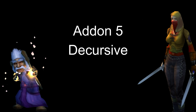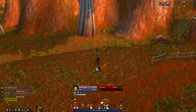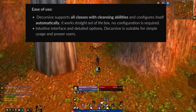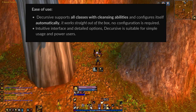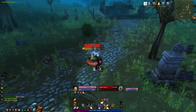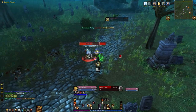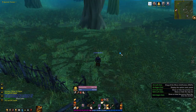Add-on number 5: Decursive. Decursive is great because it's so effective and simple to use. It supports all classes with cleansing abilities and configures itself automatically — it works straight out of the box. It dispels magic, curses, poisons, diseases, and charms with just one click. The on-screen display can be moved and placed easily to where you want it. It's as simple as that.